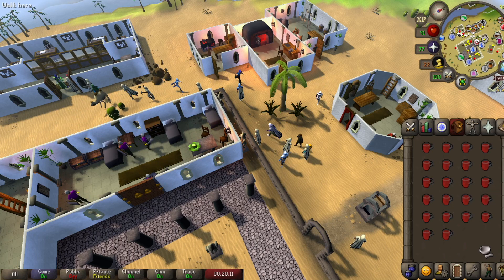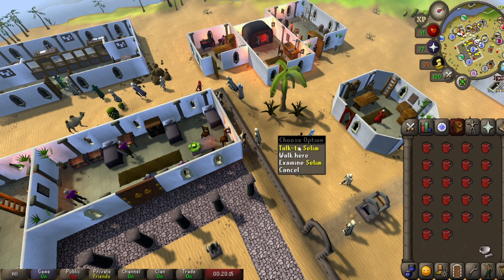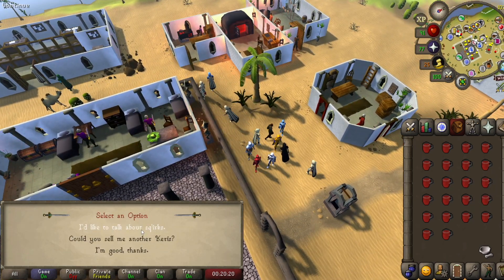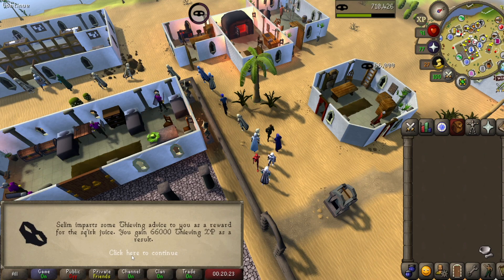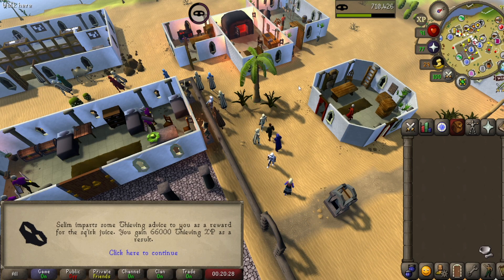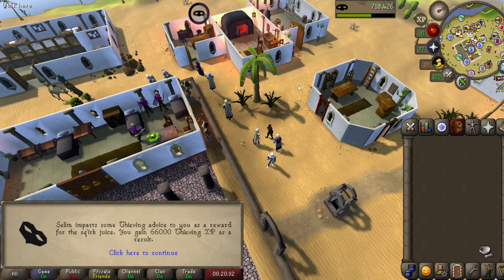All that's left is to turn in your hard-earned squirk juice. Talk to Osman or Salim with the squirk juices in your inventory, select 'I'd like to talk about squirks,' follow the prompts, and get that sweet XP drop. Keep repeating over and over until you get the Rocky pet, hit 99 thieving, reach 200 million experience — whatever your heart desires.